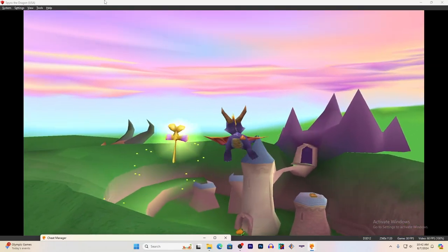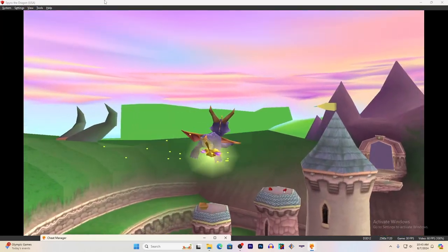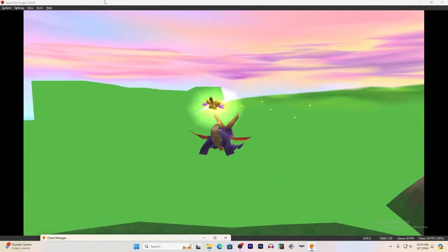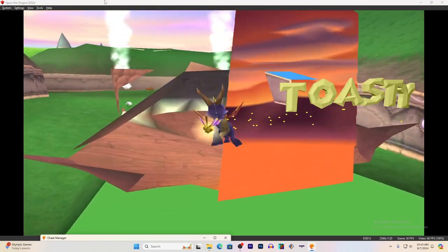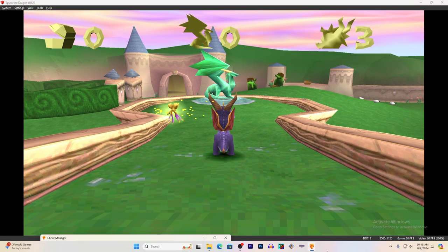You can even see the back of the dragon's head and the statue. I'm going to give you an example of how it freezes when you enter a level with this cheat enabled. Actually, never mind — there's a well in the portal.